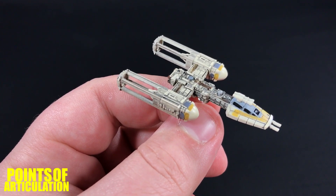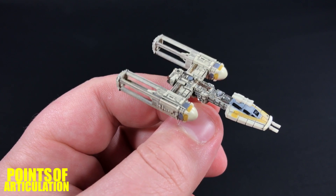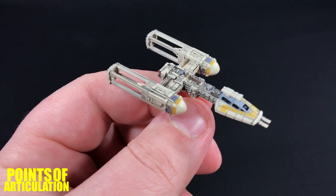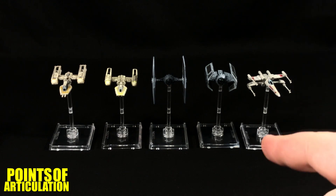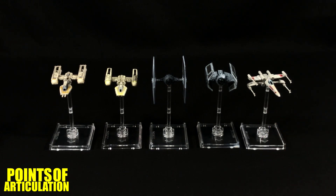Now let's put this baby back on a stand compared to some other ships, and then we'll be done for today. For a quick size comparison — the Second Edition Y-Wing Starfighter is on the far left, moving right we have the First Edition Y-Wing, the Second Edition TIE Fighter, the Second Edition TIE Advanced, and finally the Second Edition X-Wing Starfighter. Some awesome looking ships here.